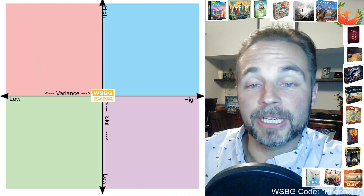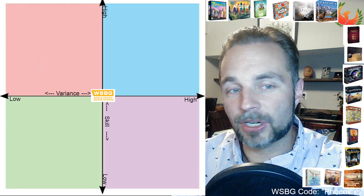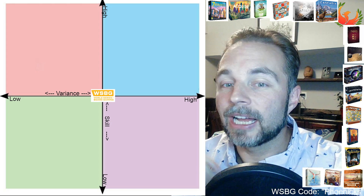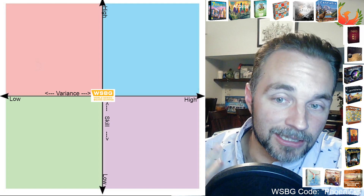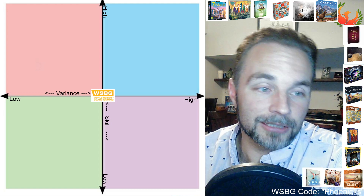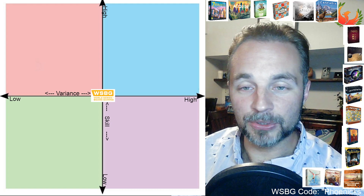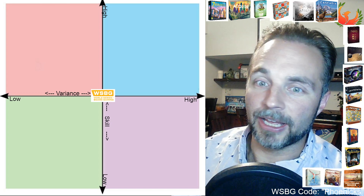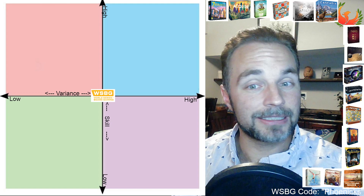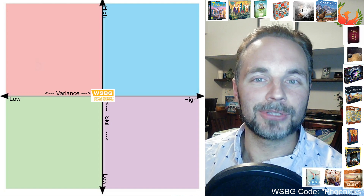I want to kind of place them on this chart — a variance versus skill chart. It's a two-axis thing. You can have a high variance, high skill game; poker is the classic example of that. The people who are good keep winning, but there's a lot of luck in poker. And then of course you can have a low variance, low skill game — something like tic-tac-toe. You don't need to be terribly good to hit the skill ceiling, and there's no randomness associated with that game.